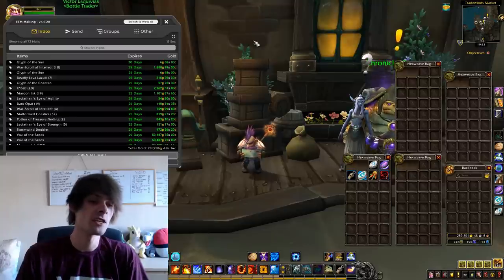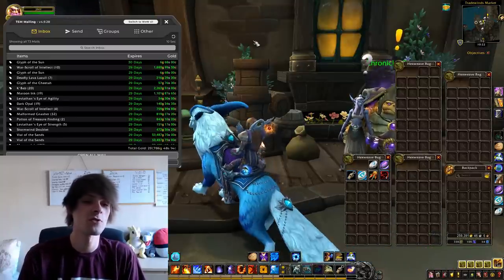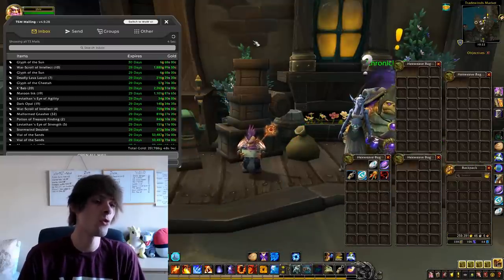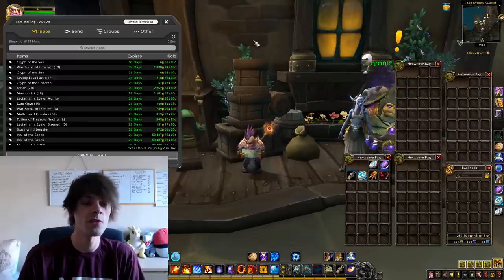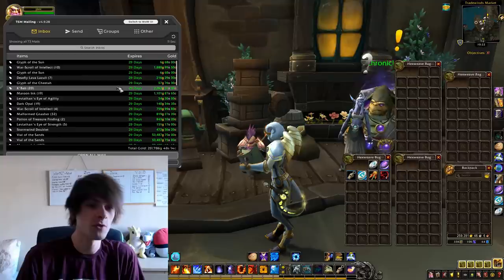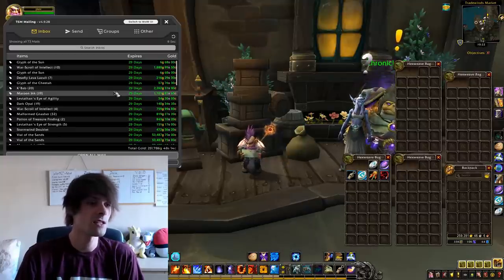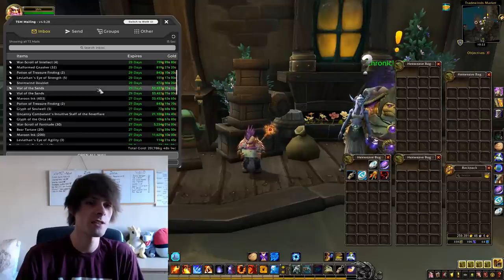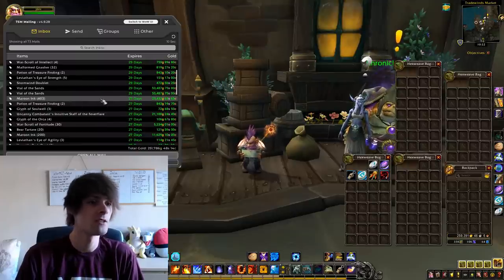The gold for the day is 251,786 gold. Things of note are a stack of 10 war scrolls of intellect for 1,880 gold, a 20-stack of kebab for 2,262 gold, a stack of 19 maroon ink for 1,101 gold, and the bigger ones: two Vial of the Sands for 53,487 gold respectively, and a stack of 403 maroon ink for 23,432 gold.